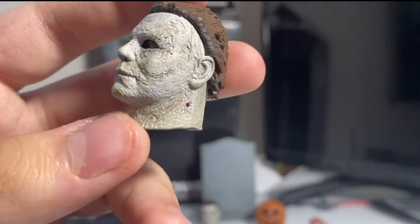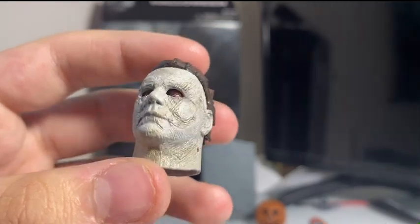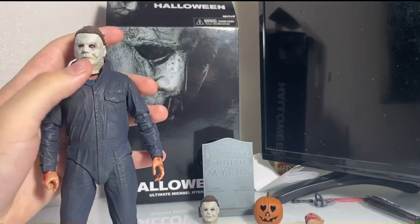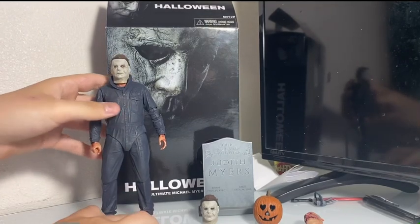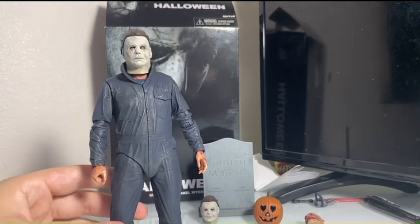The knitting needle mark is so much more apparent now — you can actually see it properly. Before it was just a vague red spot, but now it's actually defined. I'll say this: if you look at the Halloween Kills figure next to the original 2018 figure, you're supposed to believe it's the same mask just burned and more damaged — but they look so different. This reissue looks much closer to the Kills figure they released, even if it's not exactly the same.